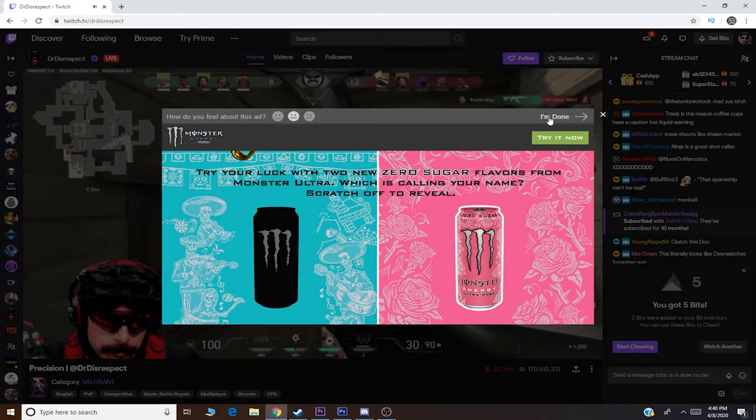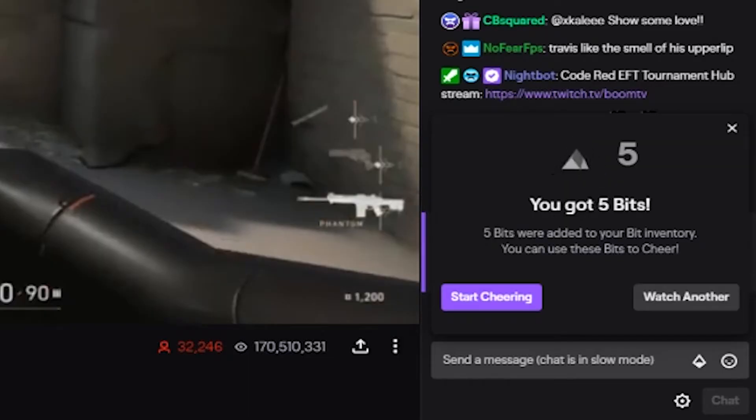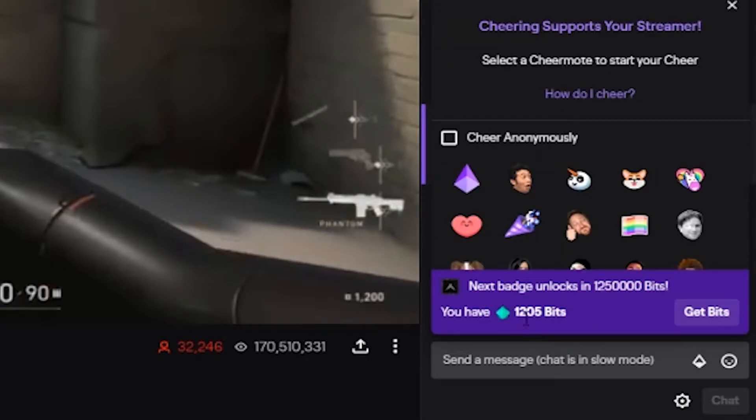Choose one and go to I'm done. Congratulations, you got five bits. Five bits were added to your bit inventory. You can now use these bits to cheer. As you can see, I started with 1,200 bits and I now have 1,205 bits.